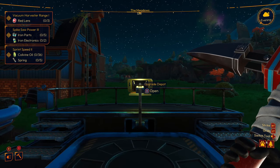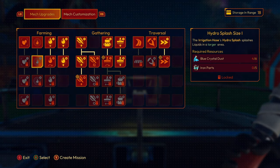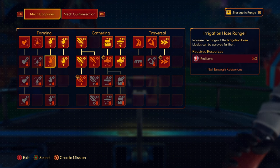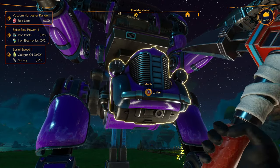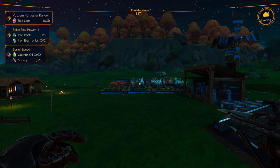At the top left you're going to see your active upgrade goals — vacuum harvester range, spike saw power, sprint speed, and so on. In the upgrade depot screen you can actually create missions. For example, if you want the irrigation hose range upgrade, press Y to create a mission and it will pin all the parts and materials you're going to need. That way you can keep an eye on what you're finding while exploring and what you're making in your crafting buildings. Always create missions whenever you are looking to do a mech upgrade.